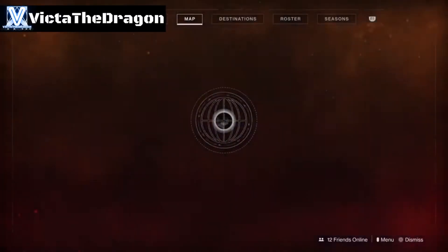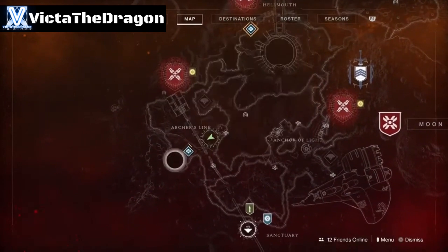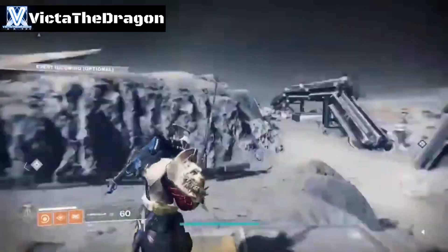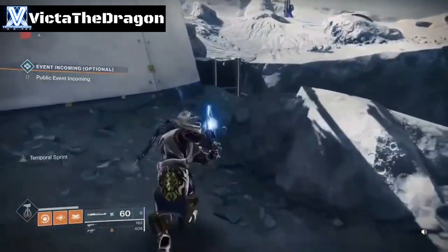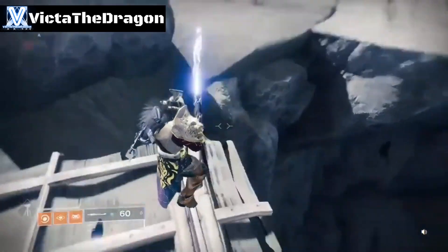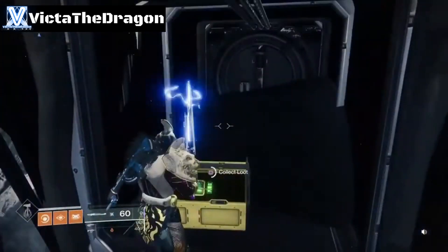The next chest is on the opposite side of the bridge. This is where we just were getting the other one. We're now here; there's the bridge. Simply turn around, look at this little cylinder building, and go to the right side of it. Try not to fall — drop there and there's the chest.